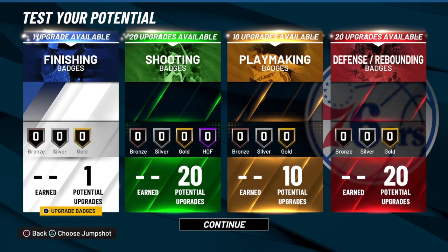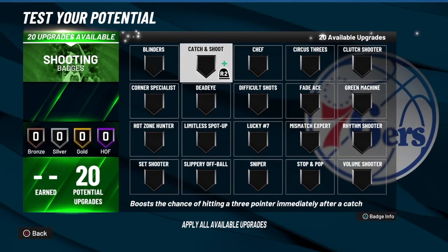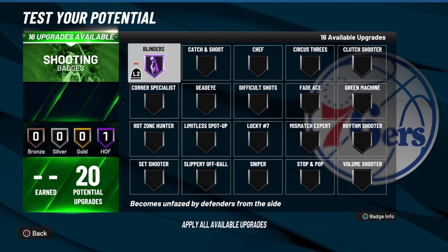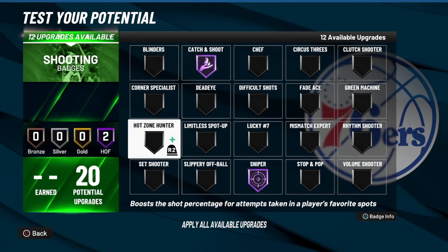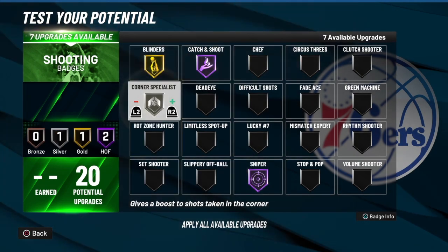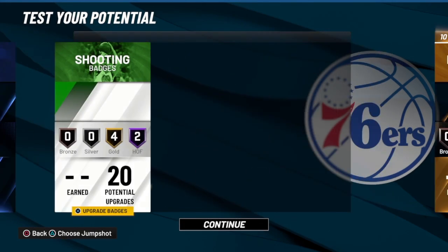Let's get the build to 99. For the finishing, we only have one badge — just choose something, it doesn't matter. For the shooting, I got 20 shooting badges. What I like to do: Catch and Shoot Hall of Fame, Sniper Hall of Fame, gold on Blinders, gold on Corner Specialist, gold on Hot Zone Hunter, gold on Deadeye. That's what I like to use for the shooting on this build.